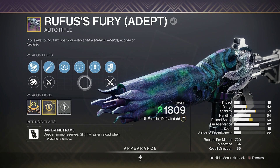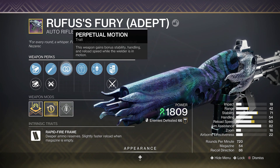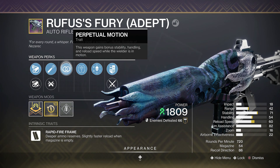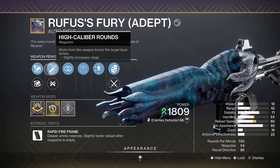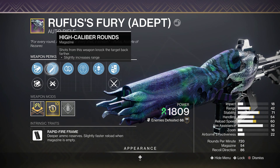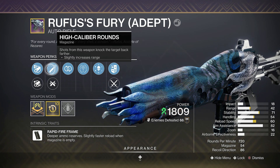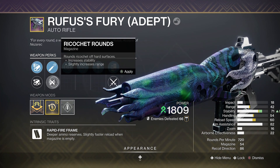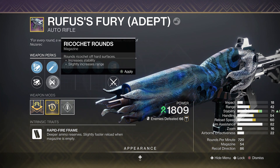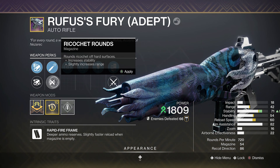For the perks on this weapon, we have Target Lock, which increases the weapon's damage the longer it remains on target. We have Perpetual Motion, giving us more stability, handling, and reload speed as we move. Then we have High Caliber Rounds, which gives us more flinch - I really like High Caliber Rounds on high RPM auto rifles and SMGs, so this is pretty good. But if the weapon has too much recoil, I also have Ricochet Rounds for more stability and range.